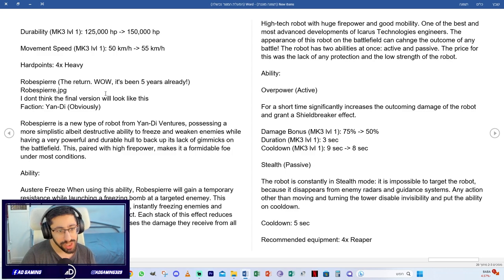The Crisis robot was already mentioned. Also coming is the return of the Robot Savior — it's been five years since it was last mentioned. It's a new type of robot from the Yandy faction, possessing a simplistic yet destructive ability to freeze and awaken enemies, paired with very high firepower, making it formidable under most conditions.